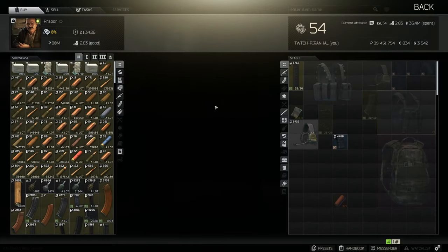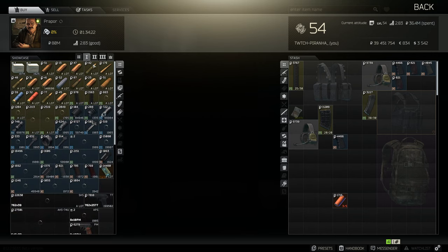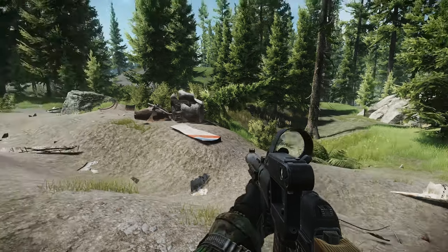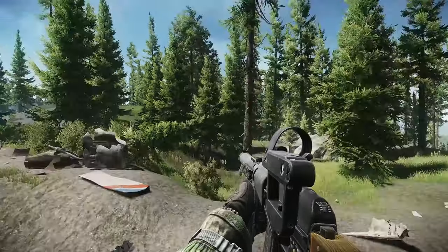You need to buy markers to mark them. Head over to Prepper tier one - on the right hand side you can see the MS2000 markers for 14k, and you will need to buy three of them. Now let's head over to Woods.